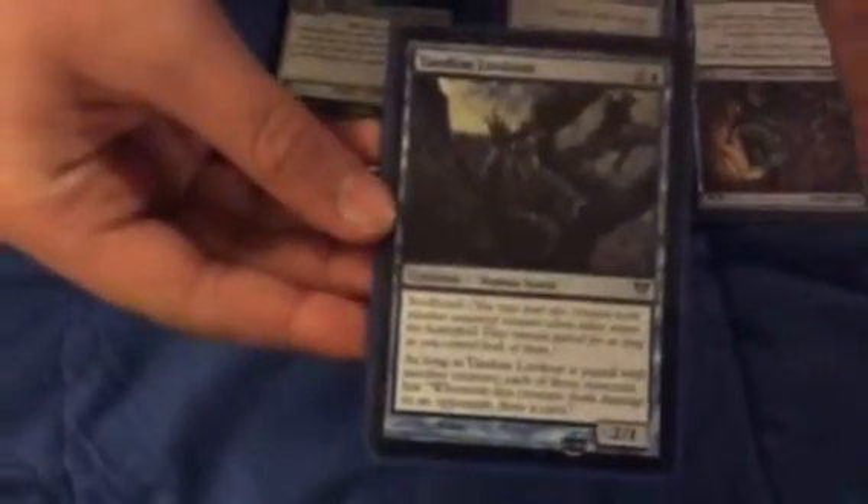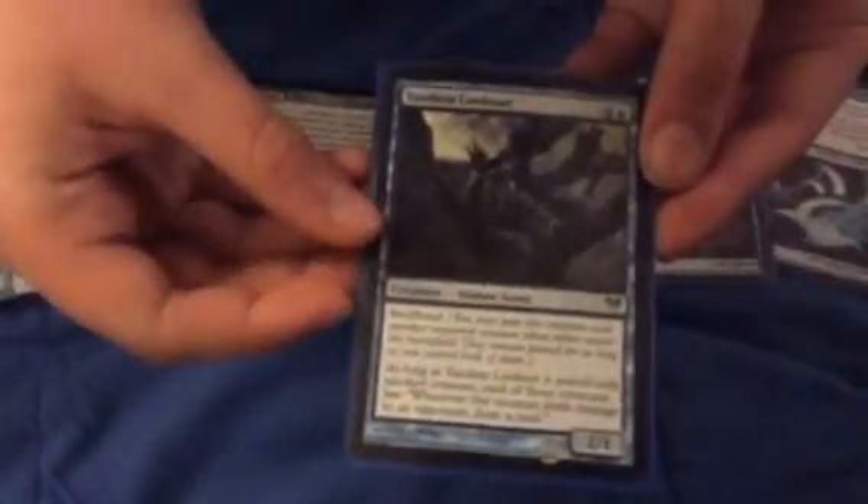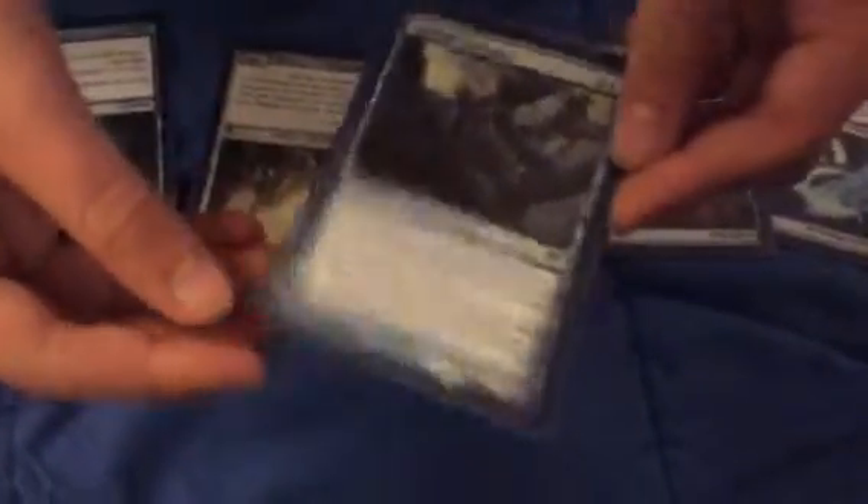Now I'm going to show you some cards and what abilities they have. The first one is soul bond. Whenever a creature has a hidden ability, it'll always be listed right at the top where the first word is. This card has soul bond — so if you place it down and you already have another creature, you can soul bond them and they share the same stats and attack.